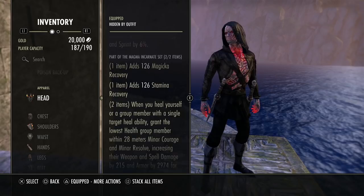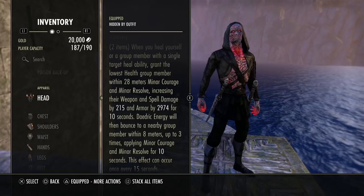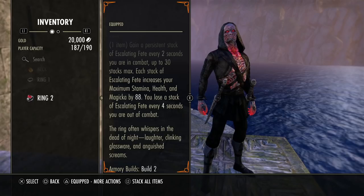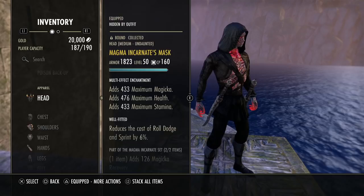For the monster set, we're using the good old Magma Incarnate — definitely the best monster set for Magblade. It gives weapon and spell damage, armor, and recovery on both the one- and two-piece. I absolutely love this set; it's best in slot on a lot of builds right now. We're also using one piece of Death Dealers. This mythic is best in slot for the Magblade in my opinion — it helps with healing, overall sustain, and gives more max stats. Some of the Magblade's heals are based off maximum health, so more health means more healing from those skills.